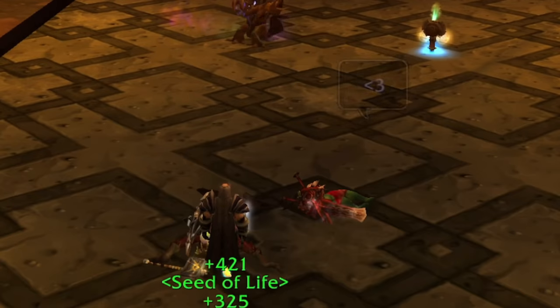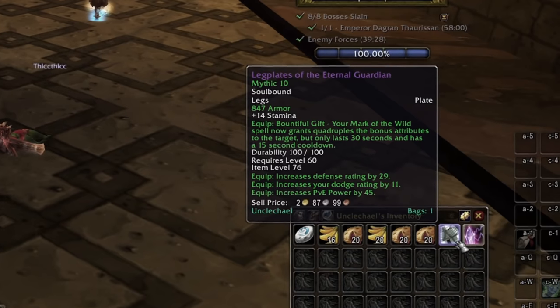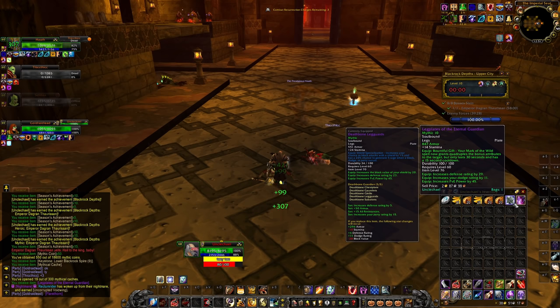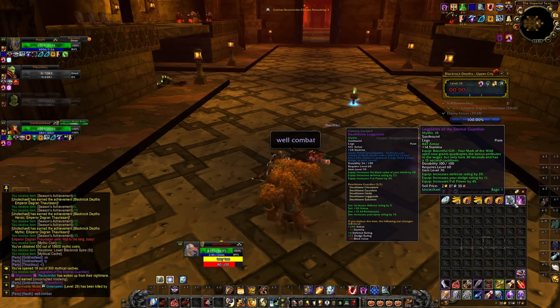It's a failed plus 10 but a 10 nonetheless, and I got a 9 from it — a really shit key. Mythic cache level 10 tank: leg plates of the Eternal Guardian — 23 defense rating, 20 block value, 24 stam — it gives more defense but I'm already defense capped, gives 10 less stamina, gives dodge which is mostly irrelevant, and gives more armor.